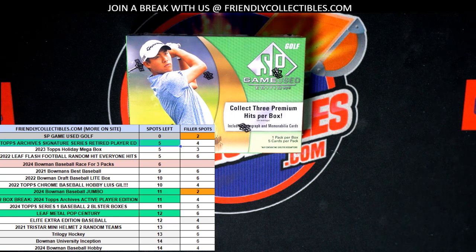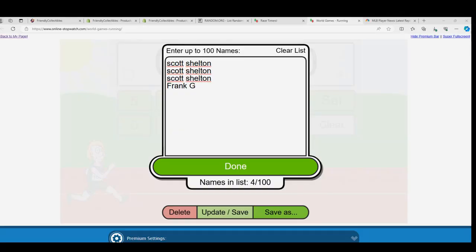We start things off with a race for spots. Brian just took the last two racers, and the winner here is getting four spots in the break. That's big in this last-name-letter kind of box break.